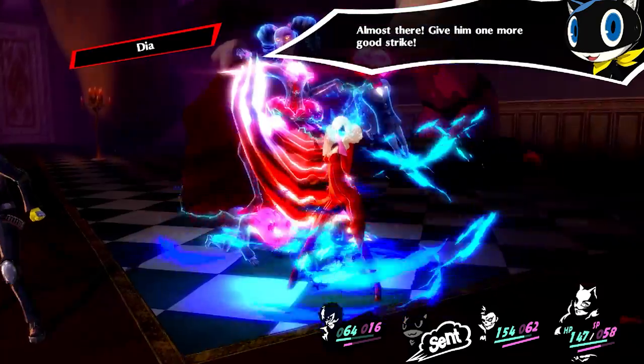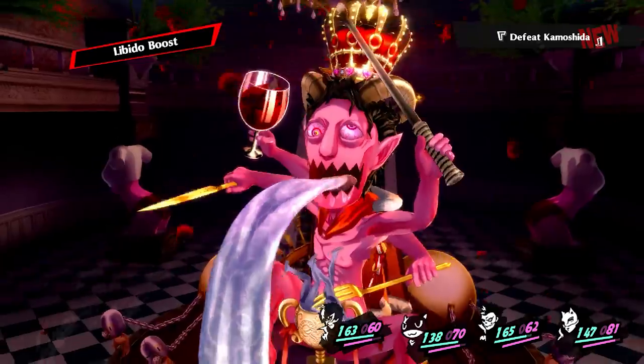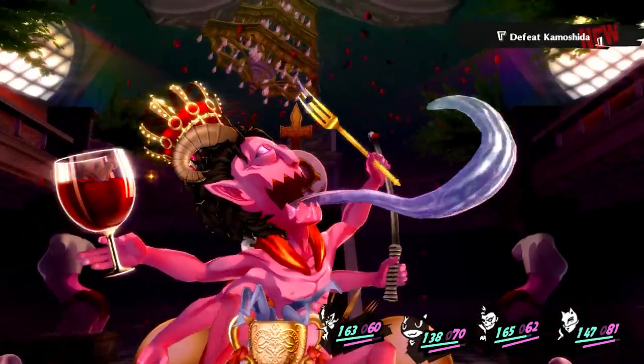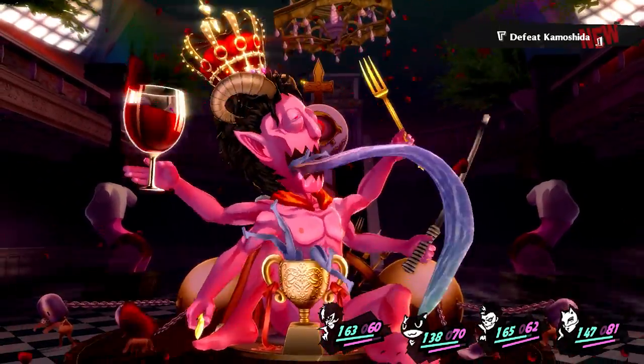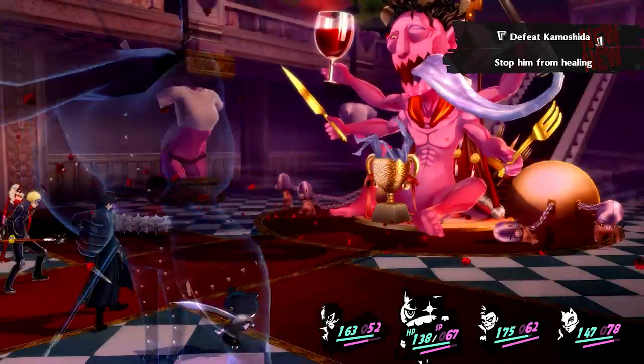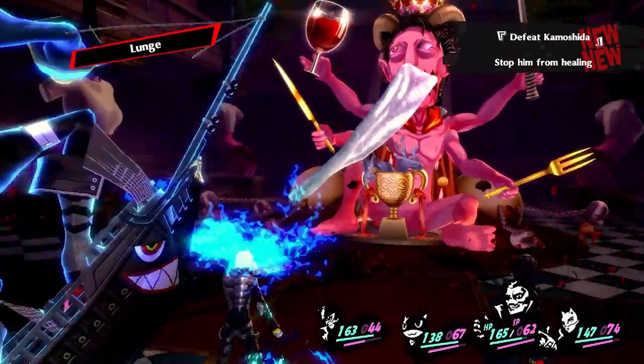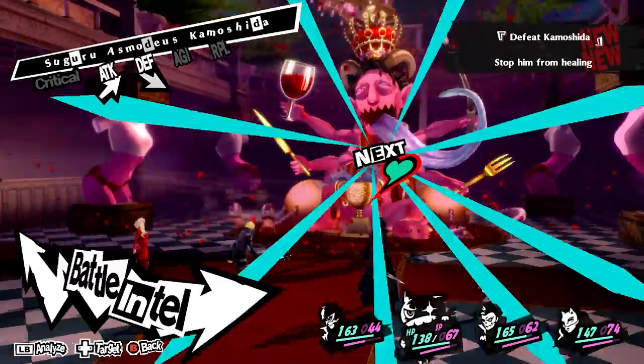Ann can play the role of both healer and damage dealer with Dia and Aggie respectively. Once you've chipped away enough of his health bar, Kamoshida begins eating the people in his chalice, healing him to full. Although frustrating, you now unlock the ability to attack the chalice. It's nowhere near as tanky as Shadow Kamoshida, so put all your attention to destroying it as fast as possible.